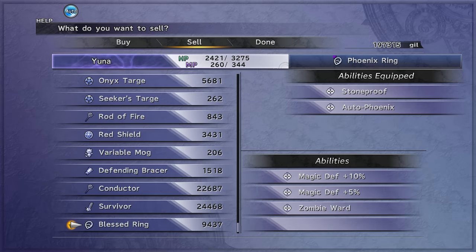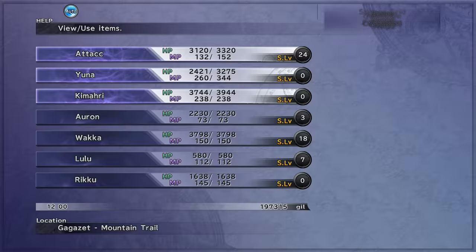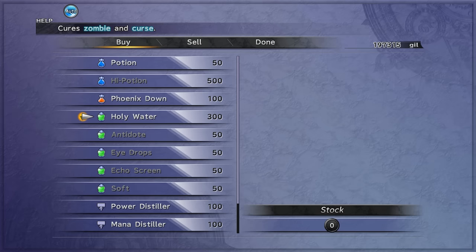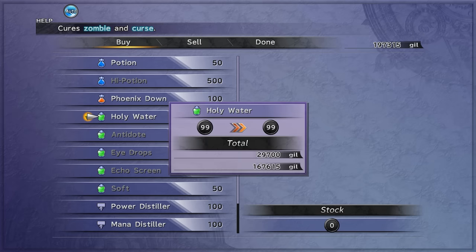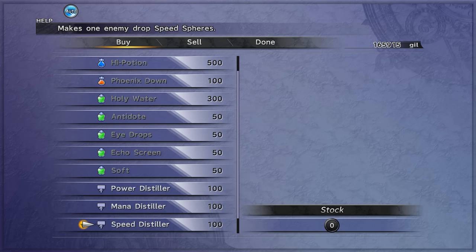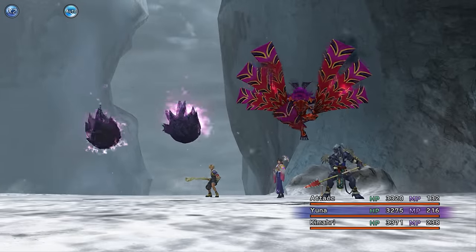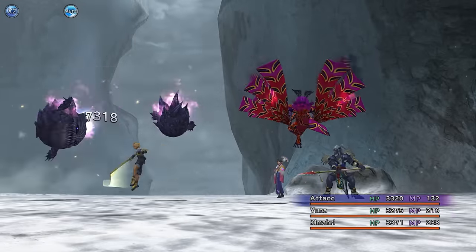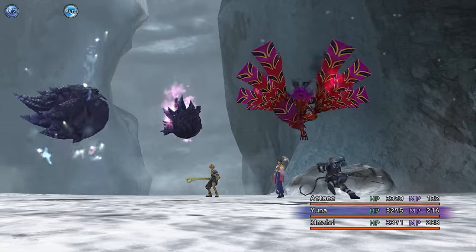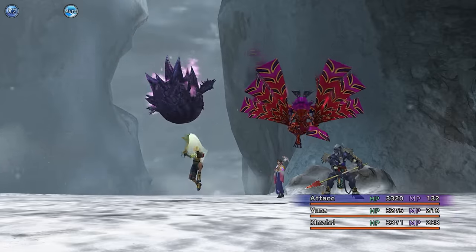There are a couple of interesting things here like SOS Haste with two free slots, and Zombie Ward is also good to have potentially for the battles ahead. He also sells Holy Waters as an item, and since we're facing Seymour Flux and later hopefully Yunalesca, zombie would be a status we'd be dealing with. The fact that he sells Holy Water and offers things with Zombie Ward was definitely a nice boost during the run.